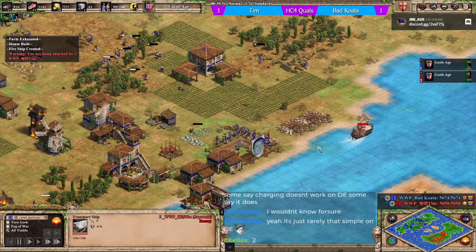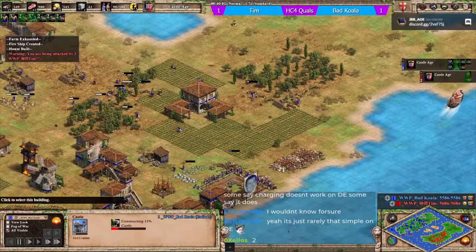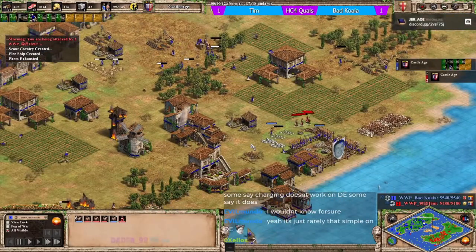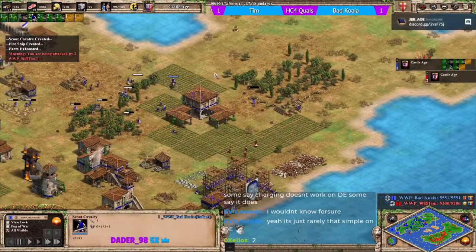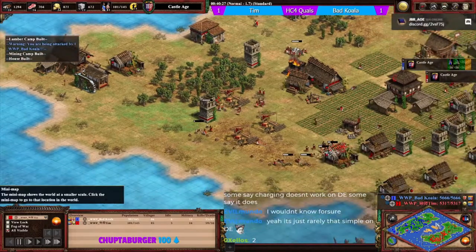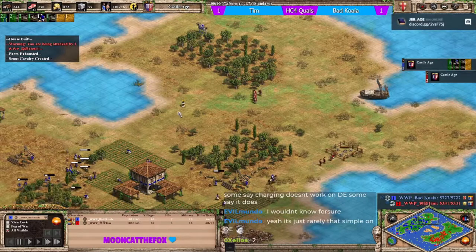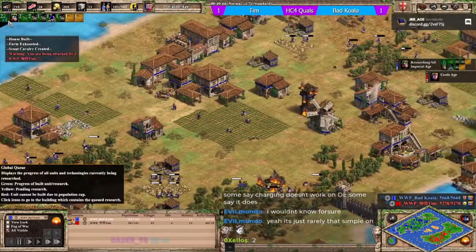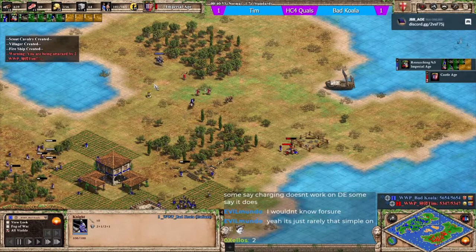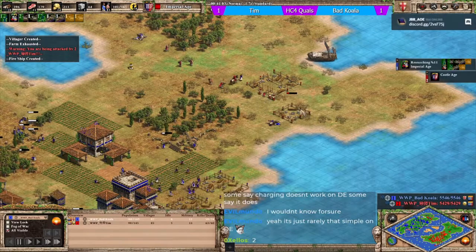Tim jumps out with his monks and gets four conversions, forcing a castle from koala at the front, then runs away with the monks straight away. Tim runs away with his converted villagers - there are scouts on the way now. Tim is completely idled, looks to be going for imperial age. Same for koala - koala's Italians can probably afford it already. He clicks it now. The conversion on the knight gets deleted, gets a conversion on the scout cavalry, and the barracks will now go up.